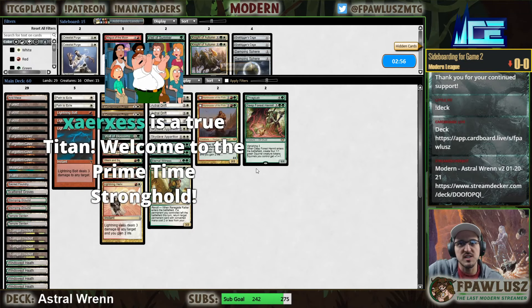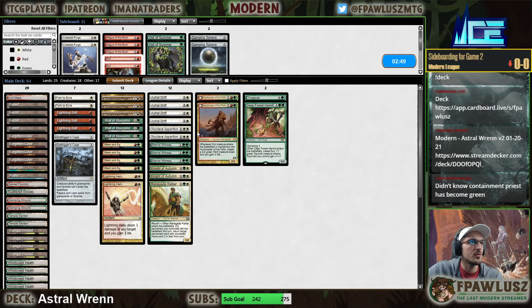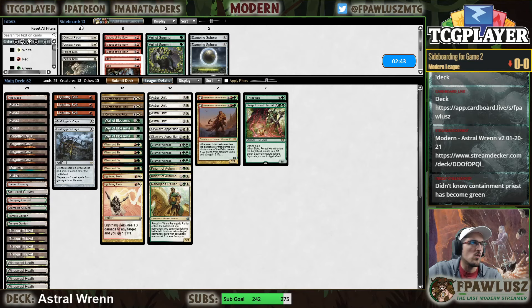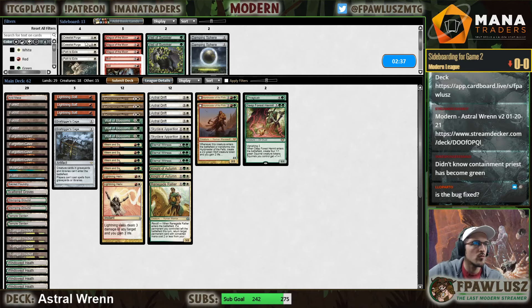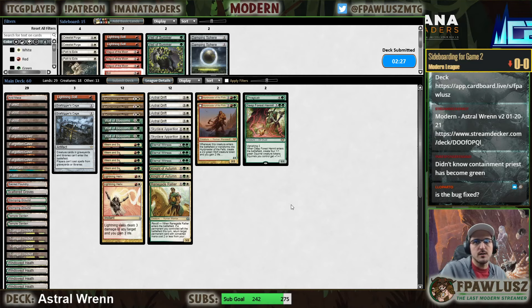Xerxes with a tier one sub, coming back for 17 months as a member of the Prime Time stronghold. We're just dead - my opponent's getting the Ox, let's just concede. Just draw better. The bug is not fixed unfortunately.